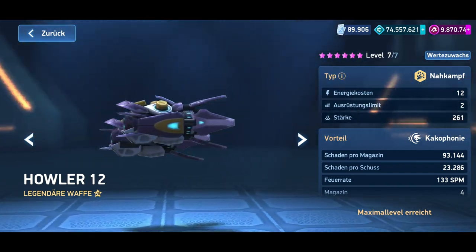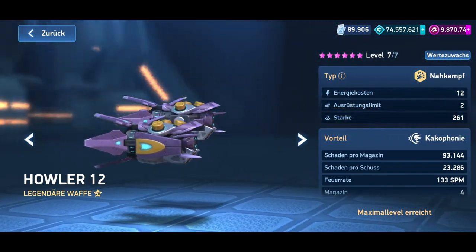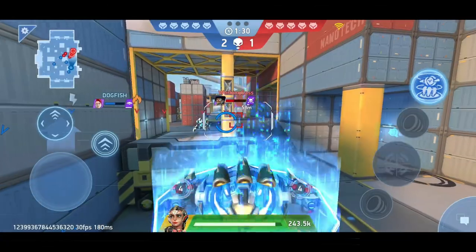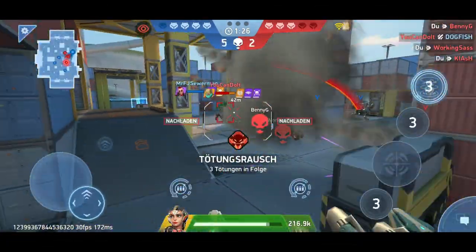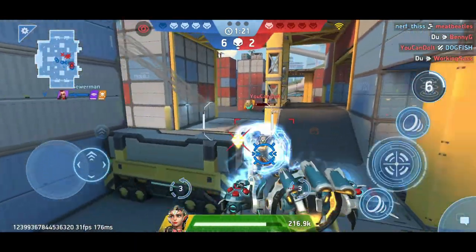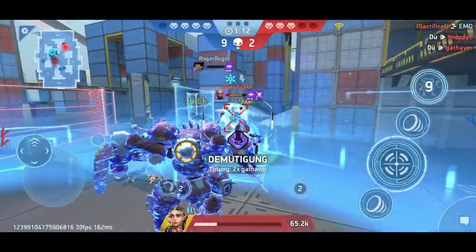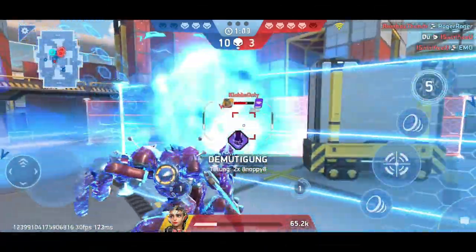But how does the Howler compare to other close-range weapons? The answer is: not particularly well. It's on a similar level to the Fragment Gun or the Repeater. The biggest drawback of the Howler is its low magazine capacity and long reload time. The damage is decent, but when compared to other close-range weapons like the Ember Gun or the Revoker, the Howler falls short.